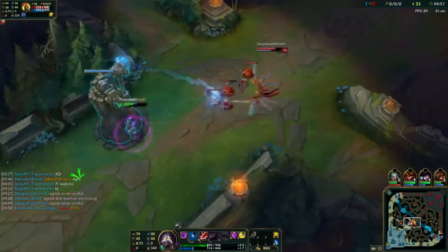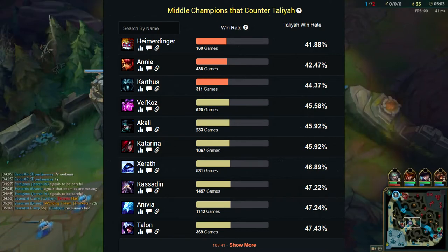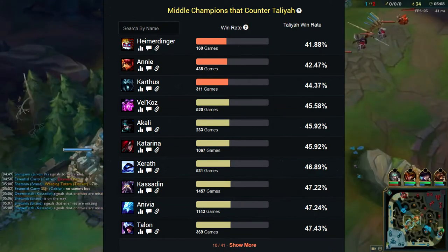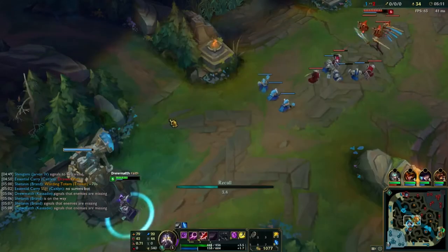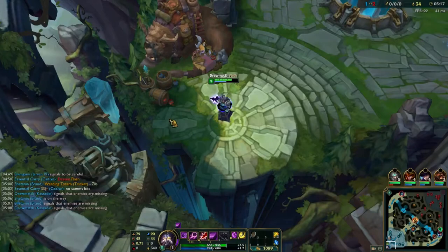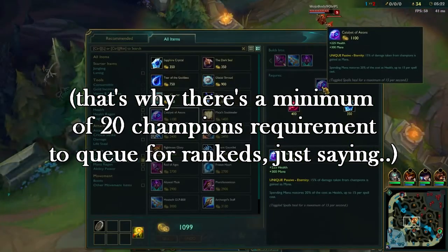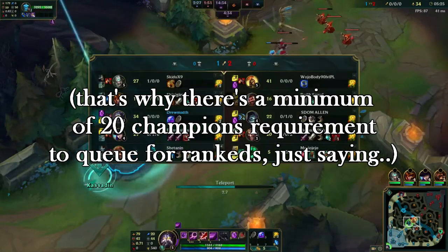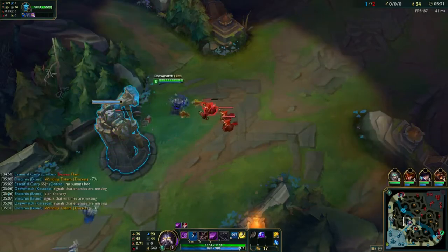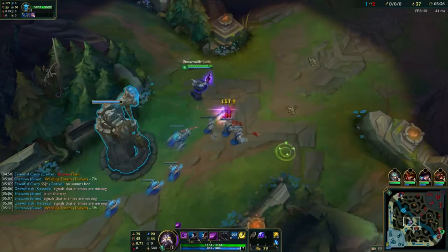You should also have a general idea about the matchups for your champion — who counters you and who does not. One resource you can use here is statistics. For example, if you use champion.gg, for any champion you pick there are some champions listed that against your champion have a 50% or higher win rate. Therefore, theoretically some of these champions counter yours. You should obviously need to know more than one champion when playing solo queue in order to evade some counters, although for mid lane very few champions have hard counters so it's not impossible to survive the lane phase. Opponent skill is also a factor you should take into consideration when playing against an enemy that should theoretically counter you.